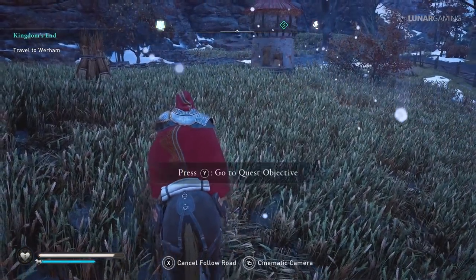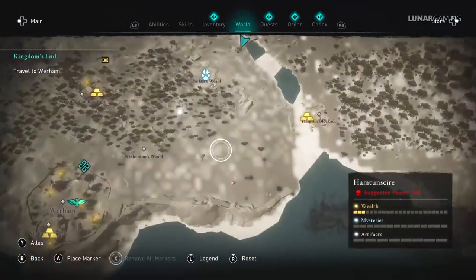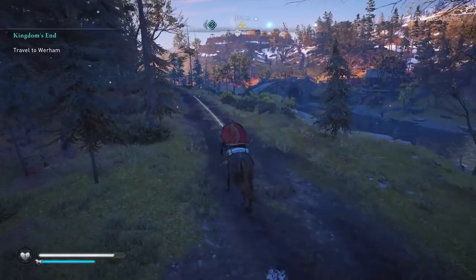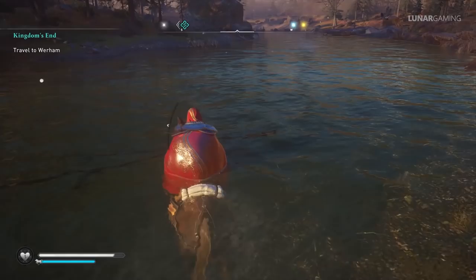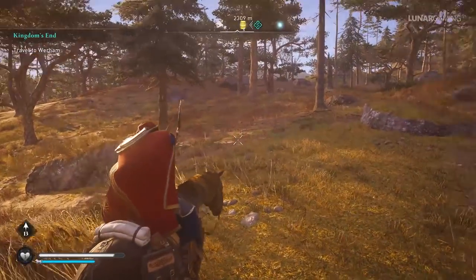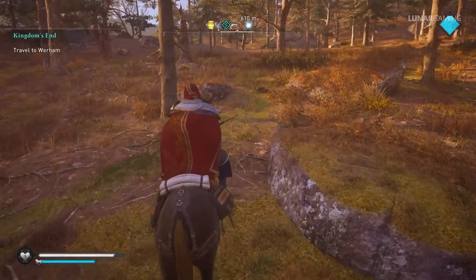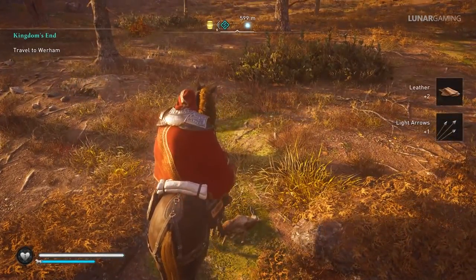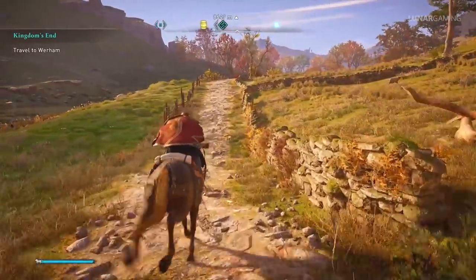Holding X when on a horse or boat will auto move for you. Pressing Y will head towards your marker or mission objective. If you can't auto follow to mission objectives, set a marker on the map close to a road near the mission and the horse will follow that instead. Upgrade your settlement and stables as quickly as possible — this will allow you to upgrade your horse to swim across rivers and will give him increased stamina. You can also loot from your horse. When riding, try to stick to roads as much as possible because traveling on them doesn't use up any of your horse's stamina.